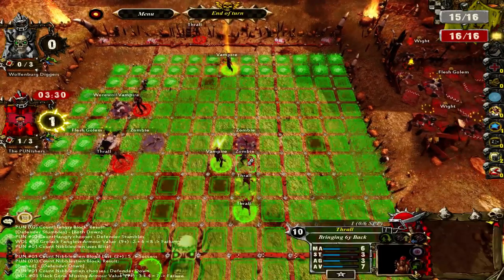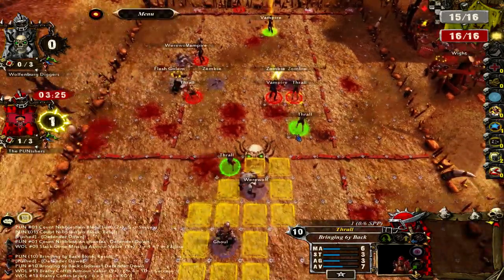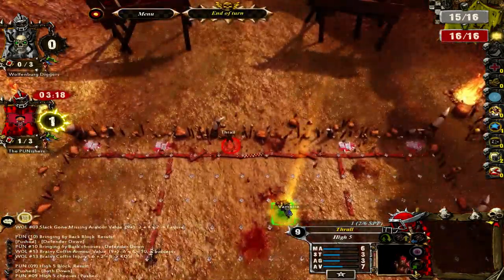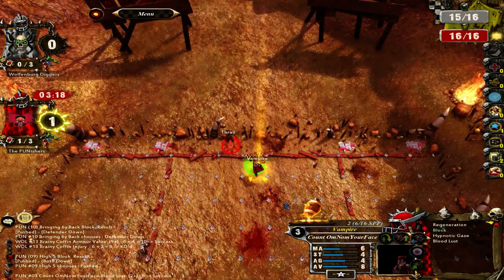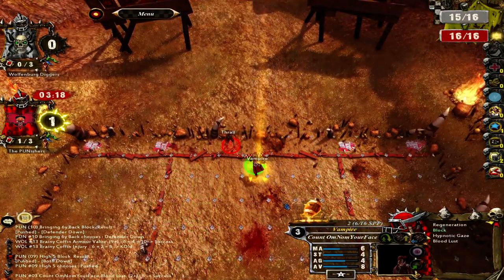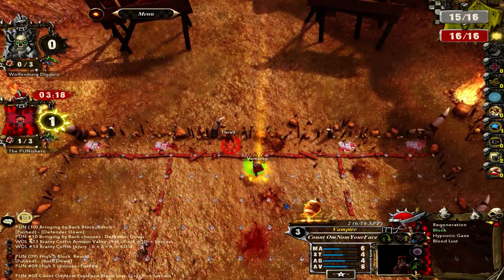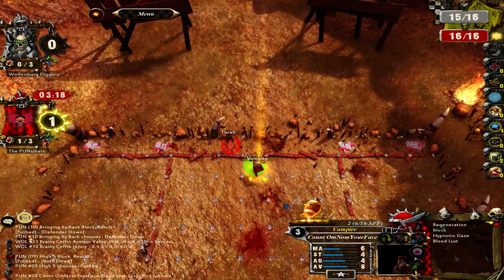So I go for one hit here. No injury. I'm going to move my thrall to the end zone. A chance for another hit here — this is my block player. I go for one more hit. Still no injury. I can still keep going for hits because I still have my thrall in the end zone. It's a knockout — nothing doing. I still have one more block I can make. Now I'll save my reroll for extra money.